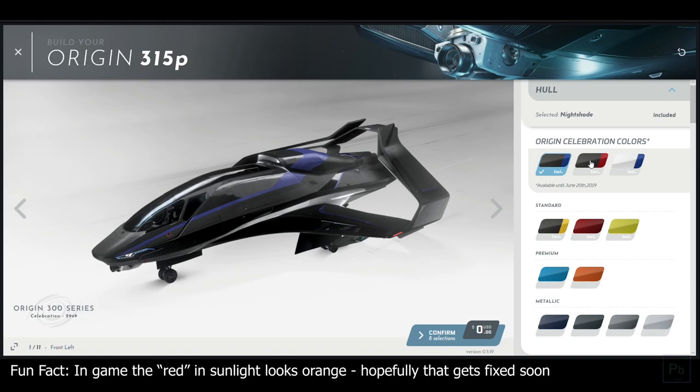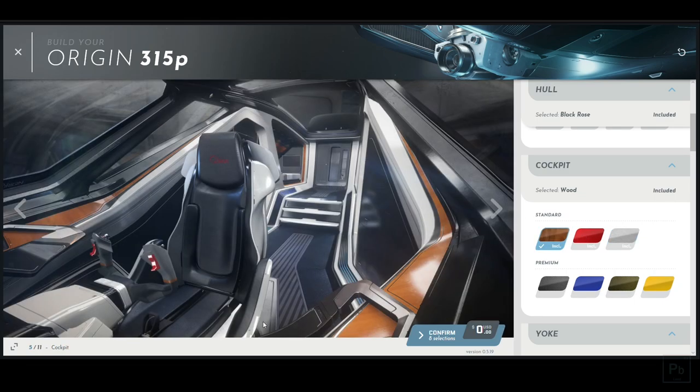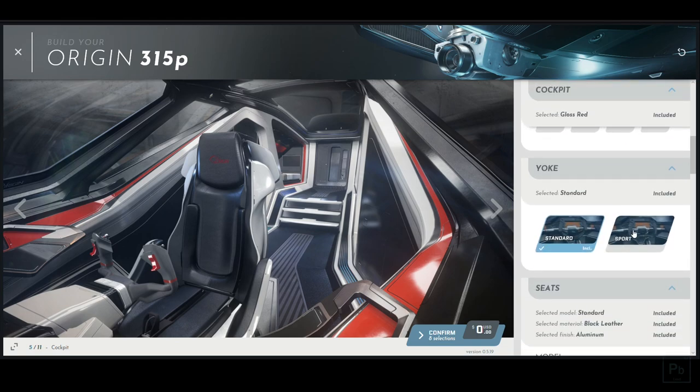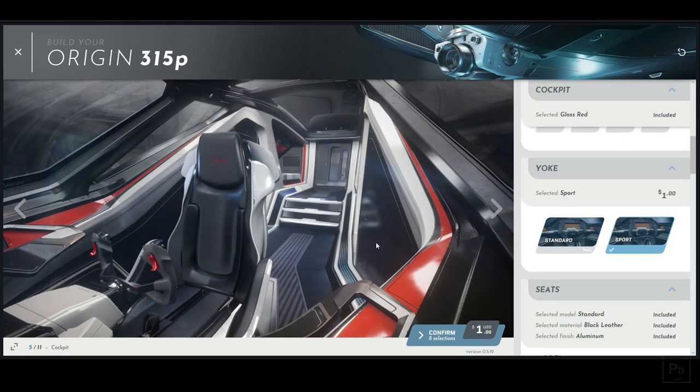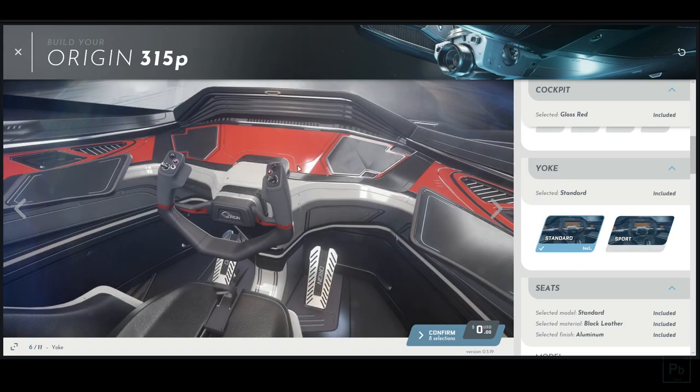Next up we're going to the cockpit. When you click one of these it should default you to this view; if not, you can change it. The 315P starts with aluminum, the 300 starts with wood grain. I'm going with red to match my theme, but carbon fiber is a dollar, and yellow carbon fiber, straight yellow, or blue are also a dollar each. Next up is yoke. Notice the yoke changes when I click this, but there's a better view to check it. For a dollar, the yokes just aren't different enough for me, so I'm sticking with the default.